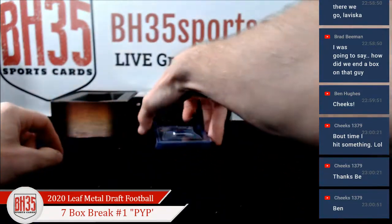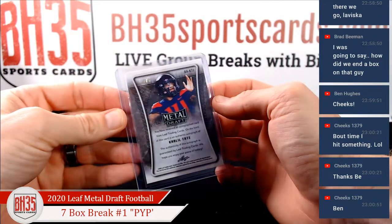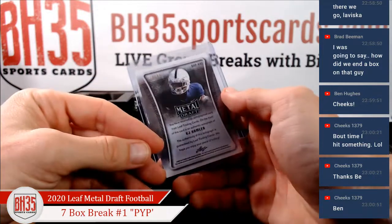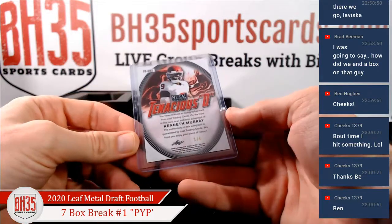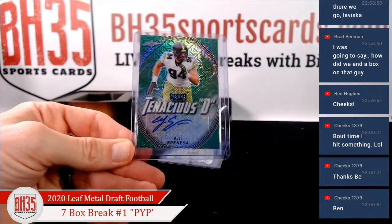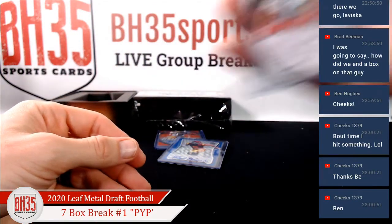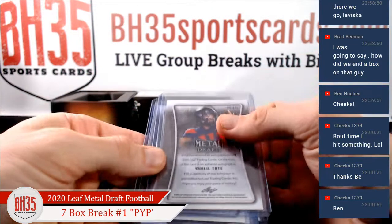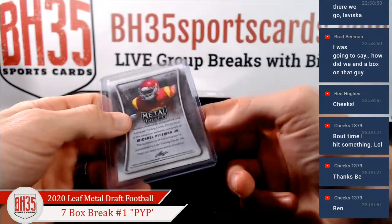Jumbos. We'll leave the slab in there to last. Khalil Tate, one out of five. KJ Hamler to 40. Kenneth Murray, one out of four. AJ Espinoza. Weller 96, two out of four. Really short numbered stuff. Michael Pittman, one out of 20.